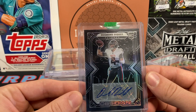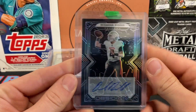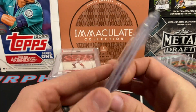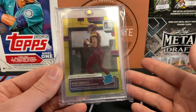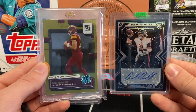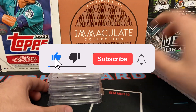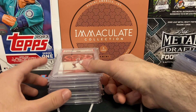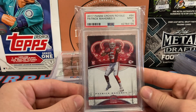We have a nice Desmond Ritter Obsidian rookie auto, number 2 of 199. People are high on him and they should be — I think he's going to play very well this year. Another quarterback I think will do well is Sam Howell; this is a gold press proof out of 50, and 10 of 50 is just a few off his jersey number. For the price point this card was at, I think it was a no-brainer. I think these two guys are going to turn into the face of the 2022 class. Can't forget about CJ Stroud either, but Ritter and Howell are people to start picking up on.